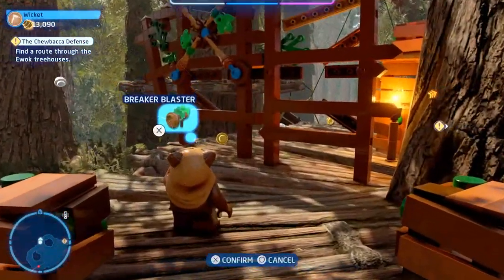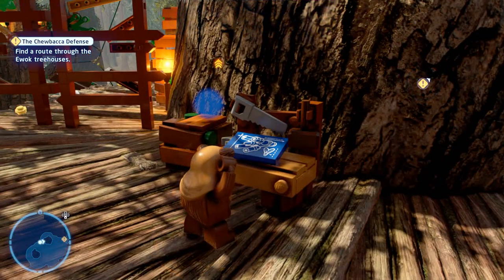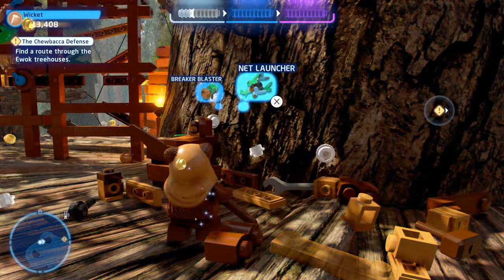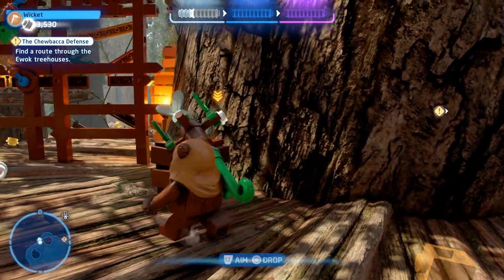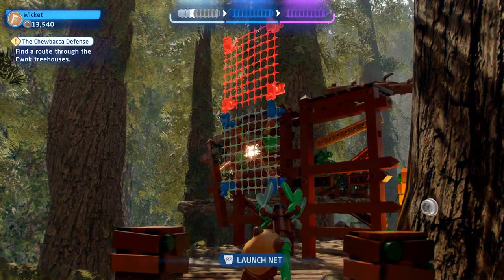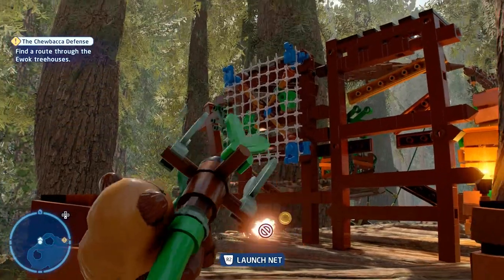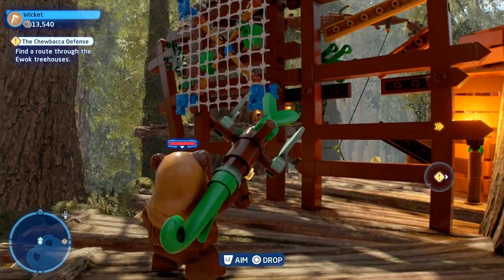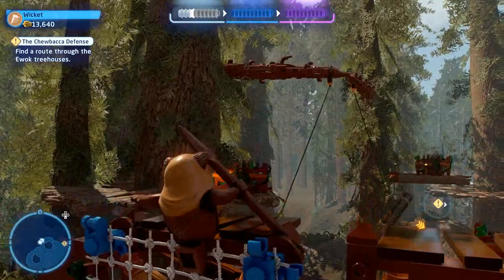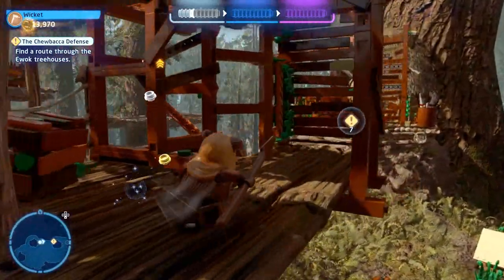Up top we find ourselves another learning station. We step on it, press the icon, and we've now got the net launcher — one of the more intriguing things I saw in earlier trailers. You can only place it on the X marks the spot locations, so I drop it on the marked spot and run up and over.